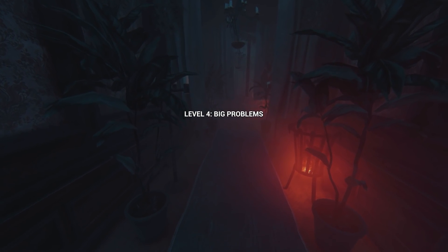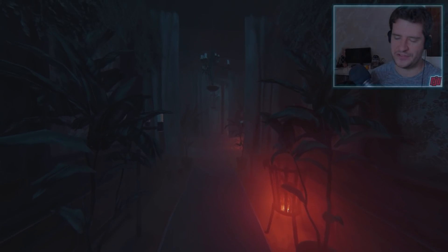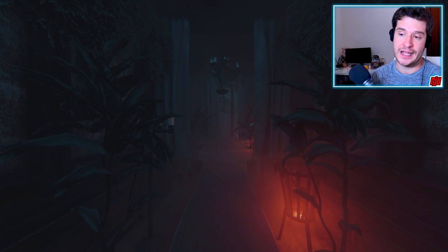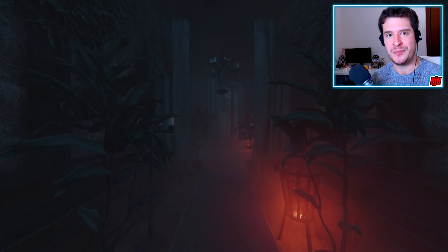Yeah, this is Level 4: Big Problems. I was hoping to stay in that unknown dimension a little bit longer. But here we are — Level 4, Big Problems. And we're going to deal with these big problems next time in part three. Thank you very much for watching. I hope you're still enjoying it — if you are, leave this video a like. I hope to see you back for part three very soon. See you then.